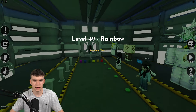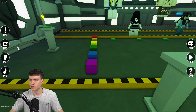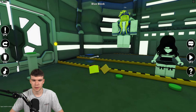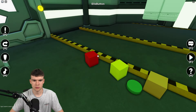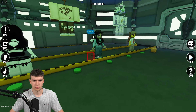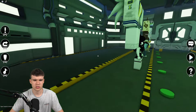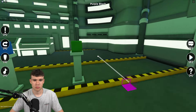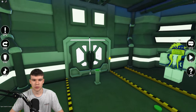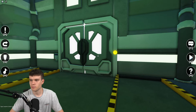Level 49 is the rainbow level. Place color blocks in the right order: L is green, Sheila is blue, Kendall is yellow, Ariana is red, Marina is orange, and purple is over there. Match each character to their color and you're through.